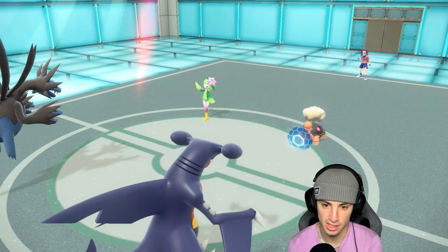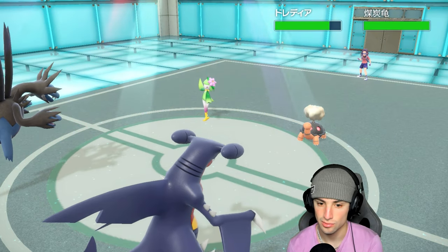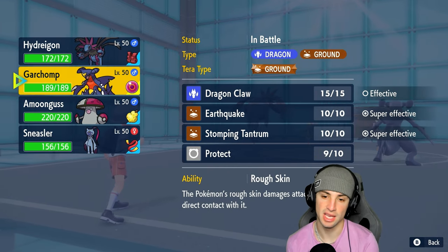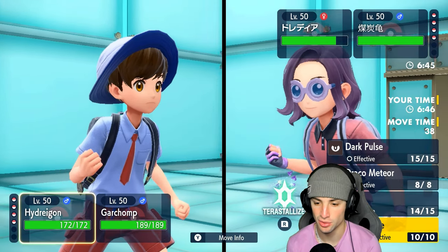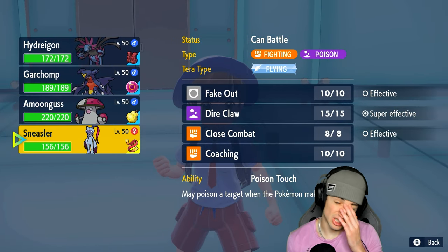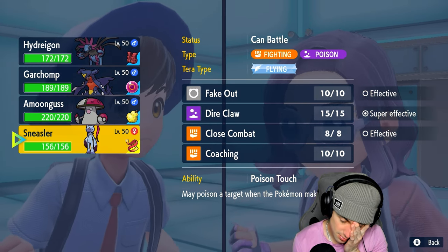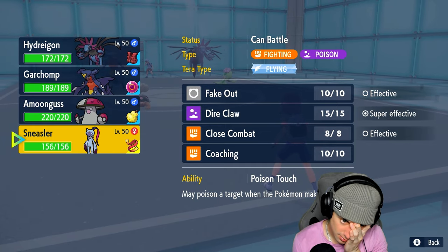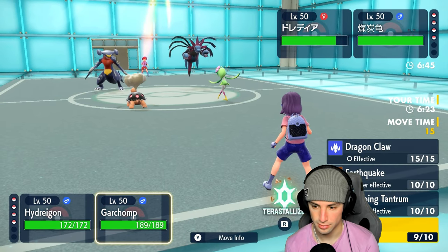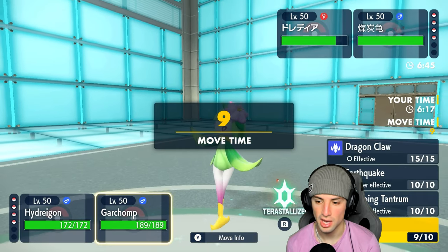Snarl's going to launch — Triple Axel is definitely looking terrifying. Do I go for Tera here? Triple Axel — I don't think it's going to KO if we take our hit, but After You is looking scary. I could end up hard switching here and using Focus Sash. Actually, we're going to go Heat Wave because Heat Wave should KO — I don't really want to lose my Special Attack from Draco Meteor. We're going to Tera and launch into it.